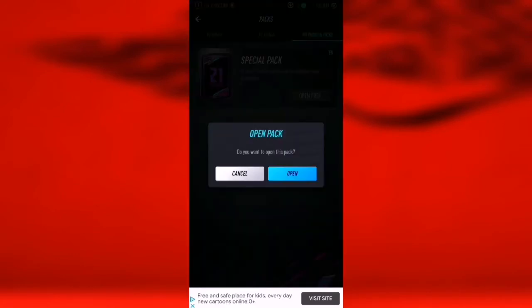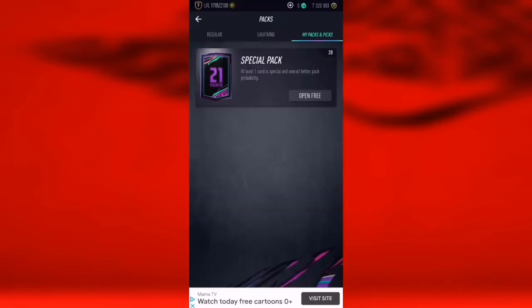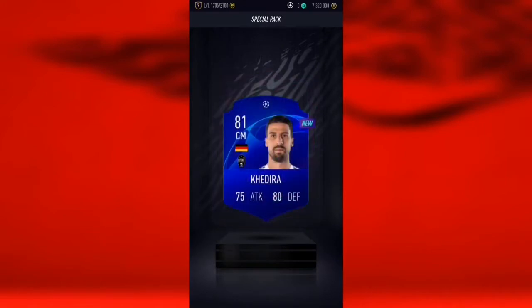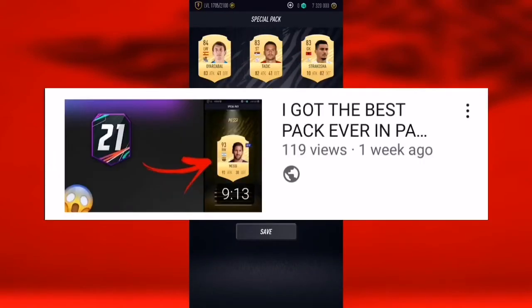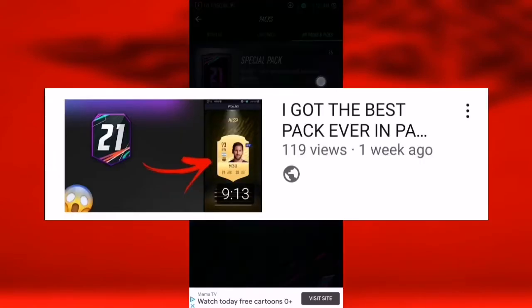First special pack we get Kadira. Imagine if we get Messi once again — that would be just the craziest thing that could ever happen.